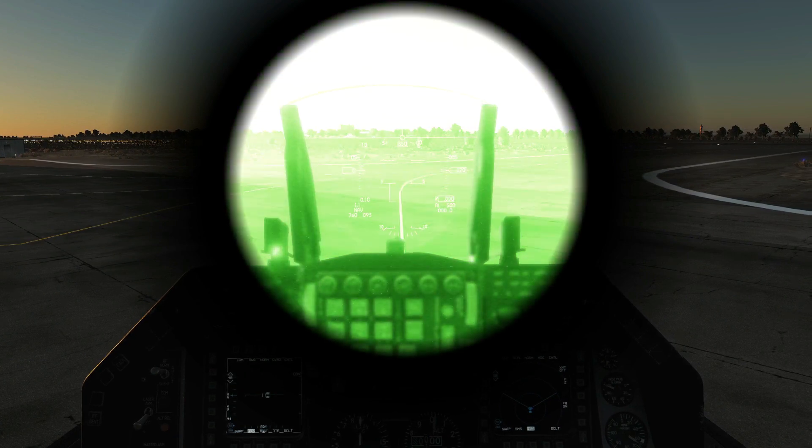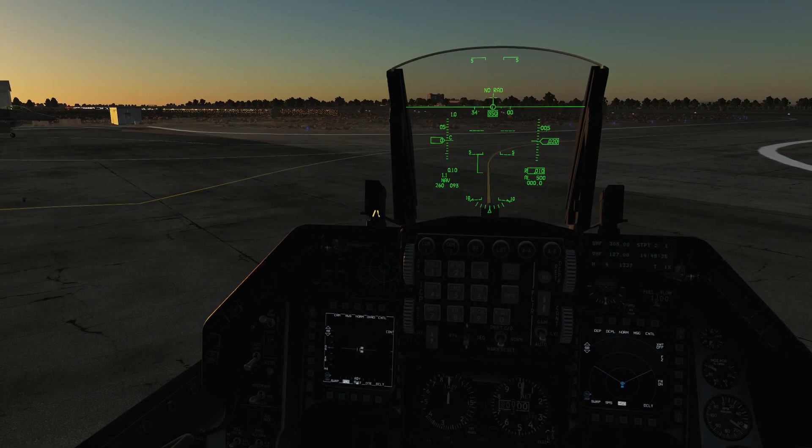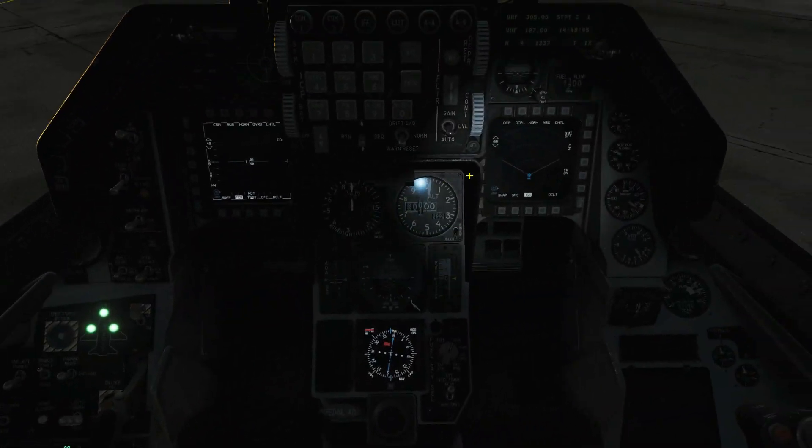Next is our flashlight — it's Left Alt plus L. That means if we're in the dark for some reason and we need to look around, we can use our flashlight. A really useful piece of kit.